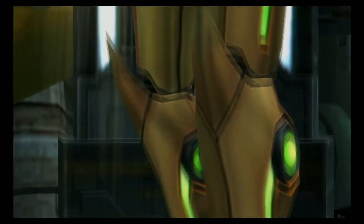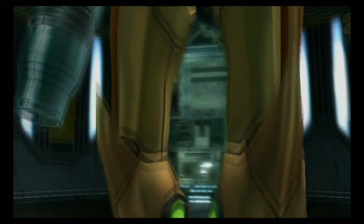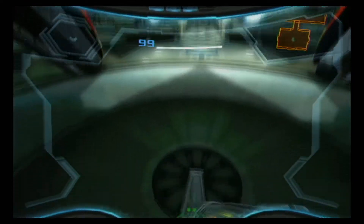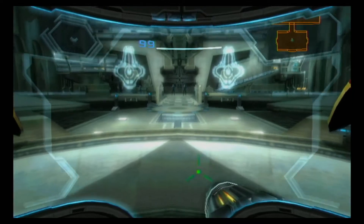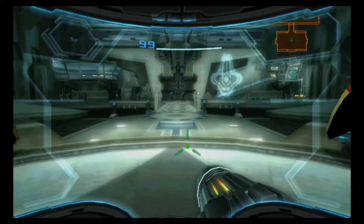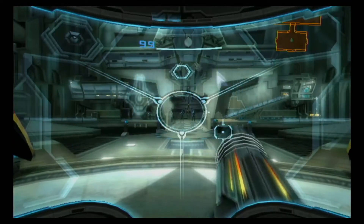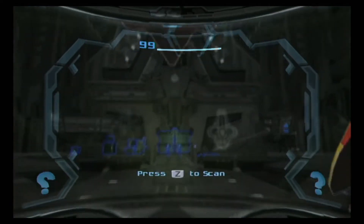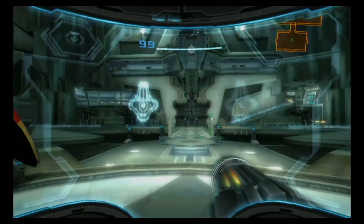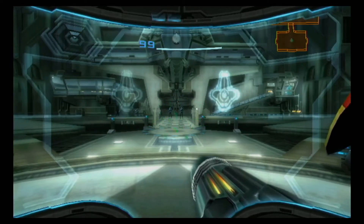Big reveal. There we go. So, controls for Metroid Prime 3 are very similar to Metroid Prime 1: B to jump, A to shoot, pointer to look around, move around with the control stick, Z locks on, C enters morph ball mode. Minus opens the visors — we have our scan visor. We can give our ship a scan; I'll explain this screen later on. There's a lot to scan in this game. Plus doesn't do anything at the moment; usually it would bring up the beam selector, but we don't have that.